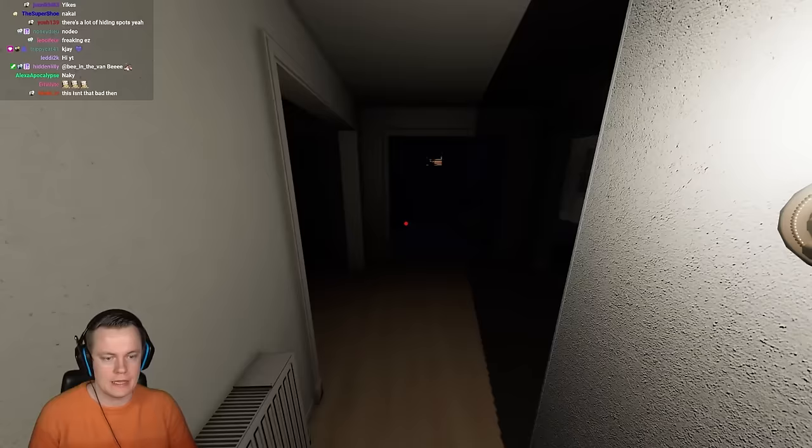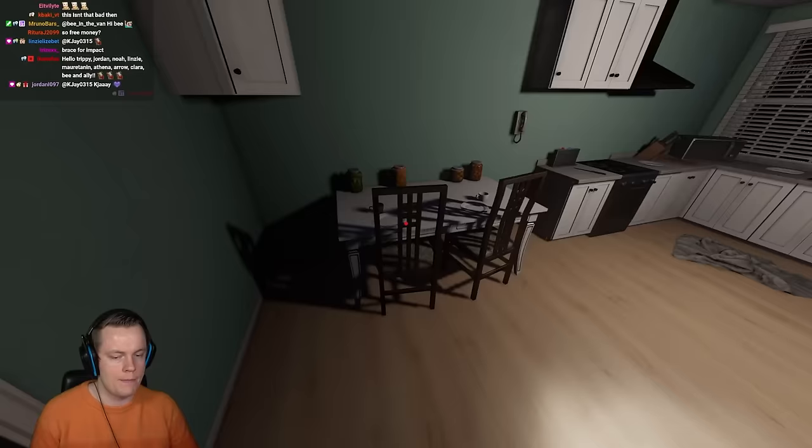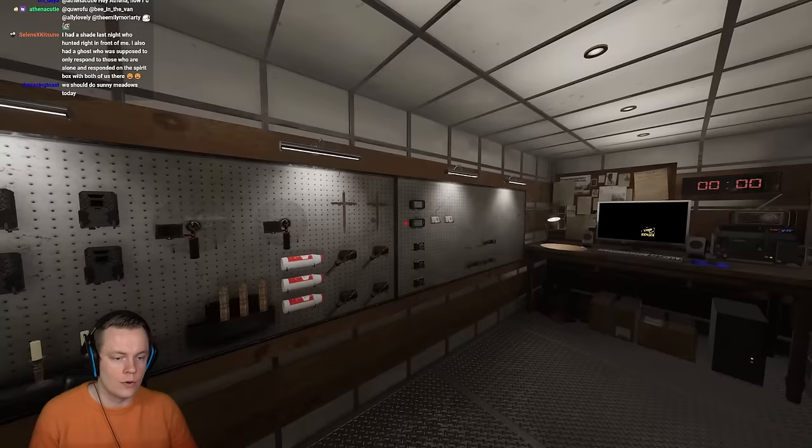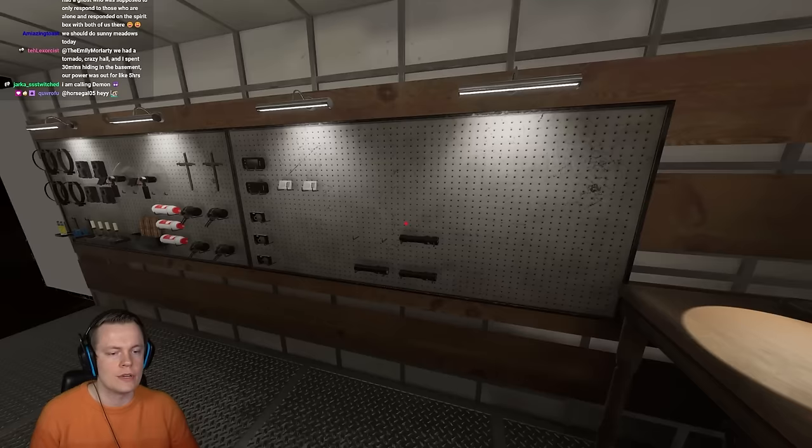We got that door touch right here. Let me grab a Thermal — I hope we have Tier 1 and not Tier 3. We don't even have a Thermal. That's kind of annoying. They didn't even give us that — so we can't figure out Mimic then. Wait, we only have Spirit Box? You can physically do nothing with the Spirit Box when it's no evidence.